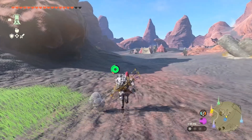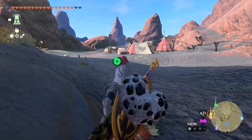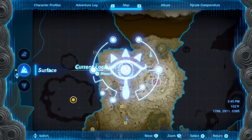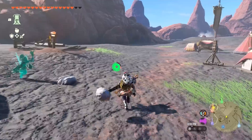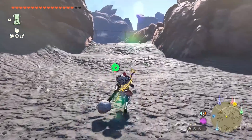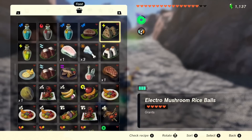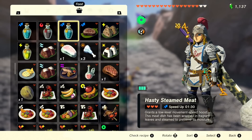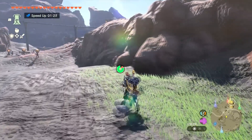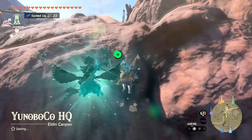We explored Eldin earlier in the game - it was a ton of fun. There's not too much for us to do around here specifically right now, but as we explore I'm sure we'll discover more stuff. I'm just following around this giant mountain. Do we have any food that would make us run faster? We do - let's get some speed up, full health and a minute and a half of running faster so we can travel more effectively.